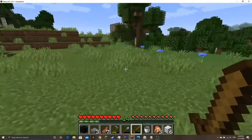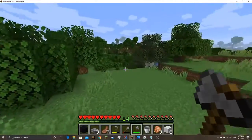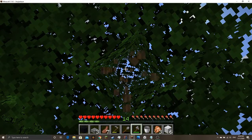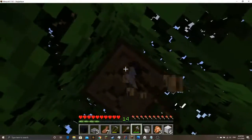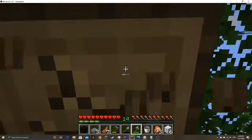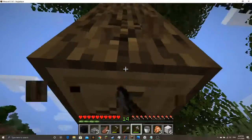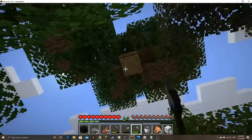Now we're gonna go chop some trees down with our stone axe because when I was building the house I used a lot of our wood supply — and when I say a lot, I mean a lot. So I need a lot more wood. I planted a bunch of saplings — six that I got from the leaves decaying — to plant a new forest somewhere maybe near our house, because I like the forest setting. We built our house in a clearing, which is always good to do, but maybe I'll expand the forest closer to me so I don't have to walk as far.